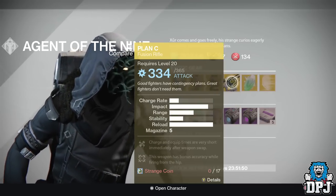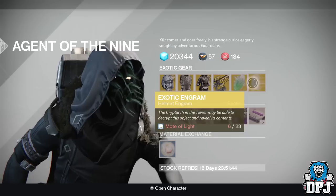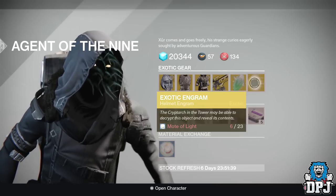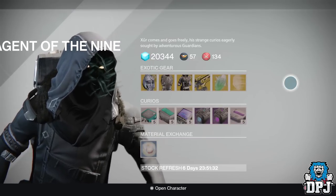We also have an Exotic Shard, used to upgrade your pre-existing exotic weapons and armors, and an Exotic Helmet Engram costing 23 Motes of Light. You buy it, take it to the Cryptarch, and hopefully get something you need out of it.